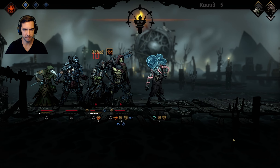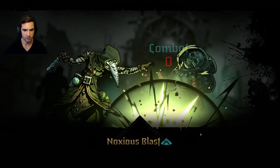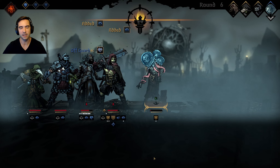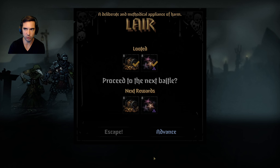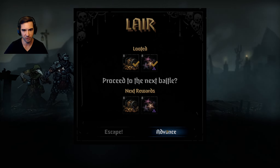Hit that, heal for 30. Zero damage because he had the super block - God damn it. I did zero damage because of the super block, so still only one kill for my Plague Doctor. I get another round of dudes at least - those guys are deadly, they do a lot of damage.